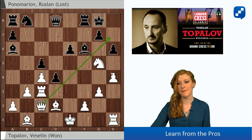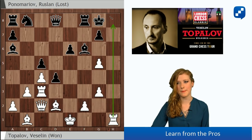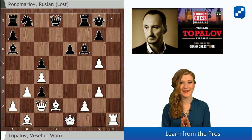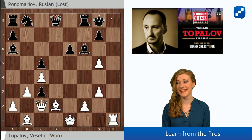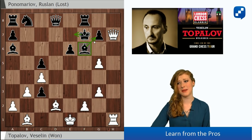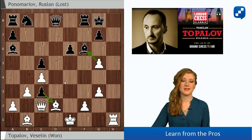If dxe3, obviously Qxh7 is mate. But what about hxg5 - we capture this knight and then capture the rook? hxg5 simply opens the h-file; now it's a piece down for White, then dxe3 - a rook and a piece down and there's no mate. So what was the point? Qh7 could be played but with this bishop on f6 the king can escape, so there's no immediate mate. Our bishop is hanging so gxf6 is not good because of cxd2.